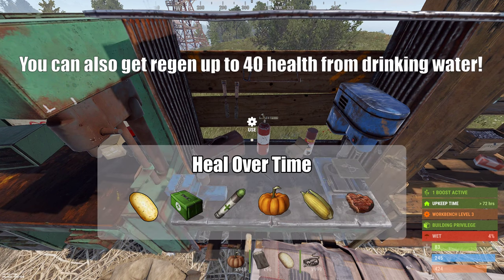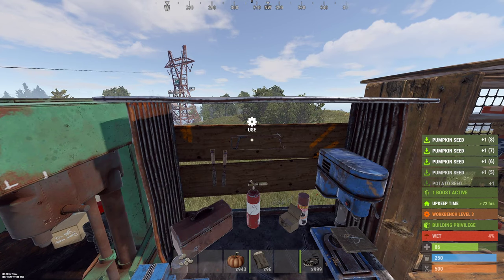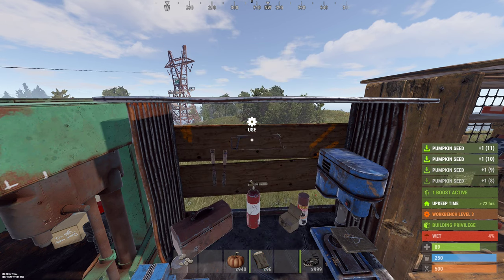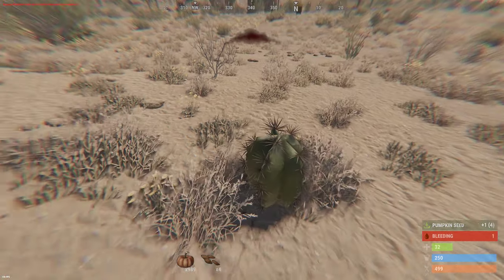Healing over time comes from many sources and creates a regeneration bar on your health bar. You will heal roughly one health per two seconds up to that bar. Multiple sources of healing over time don't stack the healing rate, but will extend the regeneration bar up to a maximum of 100. However, each point of damage you take will remove 10 regeneration, so don't step on a cactus while healing.